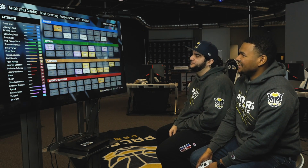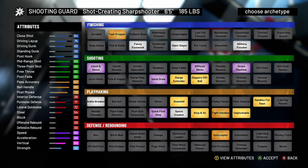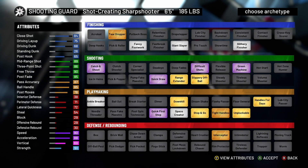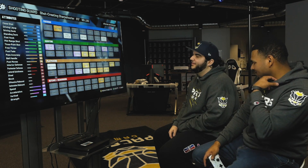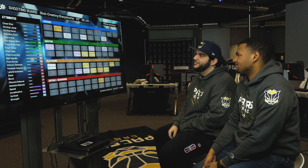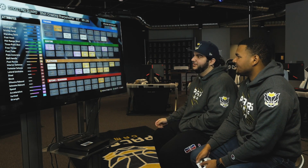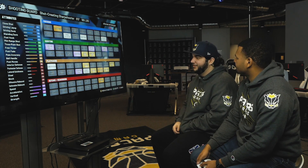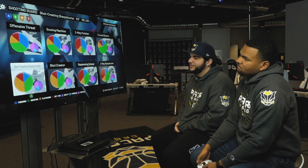Shot creating sharpshooter: 6'5", 185, with the shot creating takeover badge. Early thoughts — it shoots pretty well. It's almost like a pure sharp that can put it on the ground, but it's not going to shoot as well, with a little bit of better finishing. The problem is I'm not a fan of the shot creating badge, because it's really hard to get that takeover up, especially in pro-amp. It takes drifters and stuff — it's not the most ideal. Like, when are you ever going to really be able to pop your badge with this build? Besides that the attributes are great — it can dribble, has Hall of Fame quick first step, and it can shoot. But it's really the shot creating badge that is the issue for me.